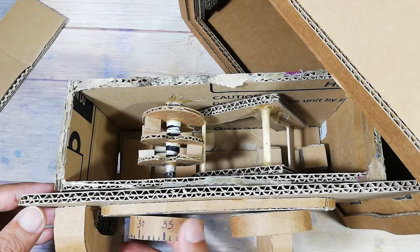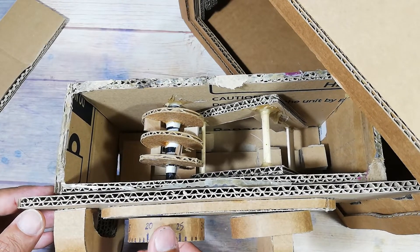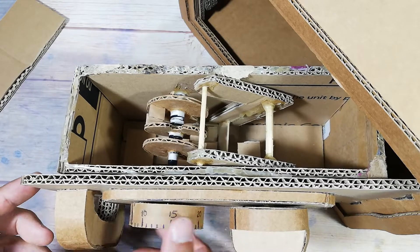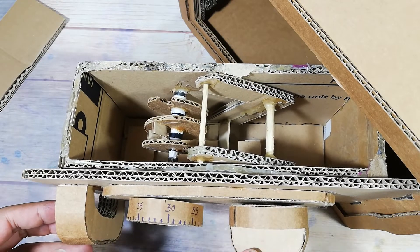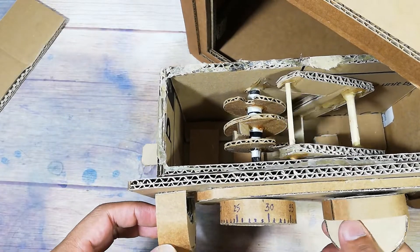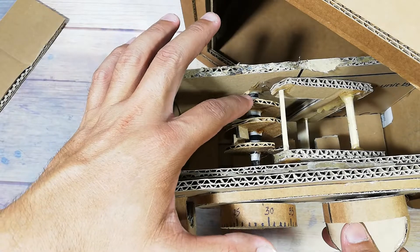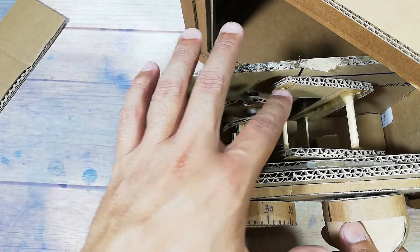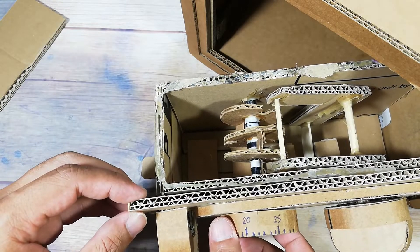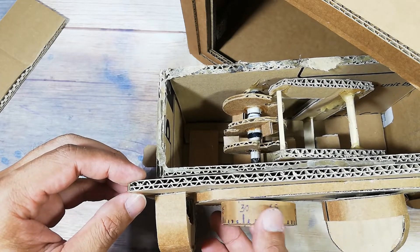In the close position, you cannot open the safe box. You can see there is a chain mechanism here. First, you need to rotate many times and stop here at 22, and then you turn left to unlock the next position.